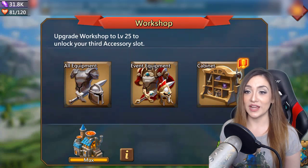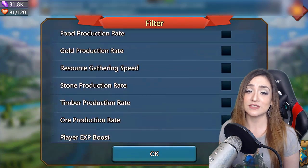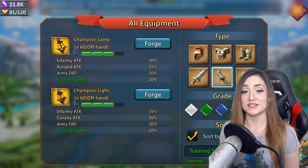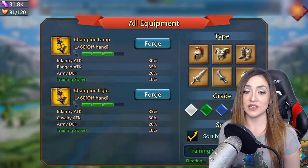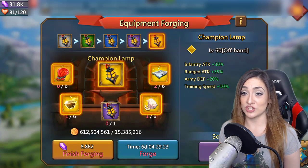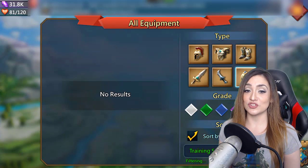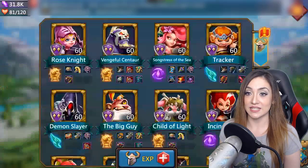Now let's look at equipment. We're going to use the handy filter, click Training Speed, and see what equipment can improve it. The answer is not a whole lot — the only thing that improves training speed is an offhand Champion Lamp. I do not recommend it for training speed alone. Each champ pack is $100, so it's not worth the 10% training speed boost. If you're using it for the range/infantry or infantry/cav buffs, that totally makes sense — but if you're only doing it for training speed, don't bother.